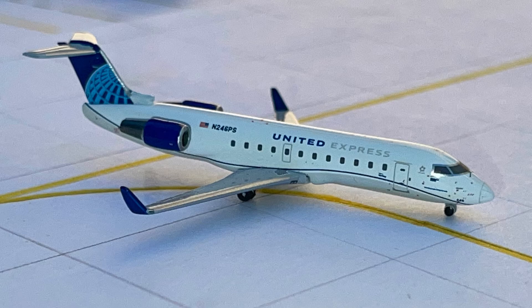Next up we have the United Express Bombardier CRJ-200 in the Evo Blue livery. This is a SkyWest model — I'm aware that Air Wisconsin has no Evo Blue aircraft, but hopefully they paint some soon. This aircraft is going to be operating for Air Wisconsin on the last flight of the day out to Chicago O'Hare. Allegiant will be departing about 25 minutes later, so around 8:30 p.m. is the last departure today.